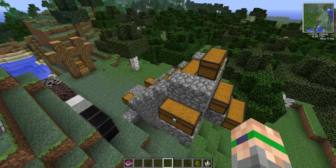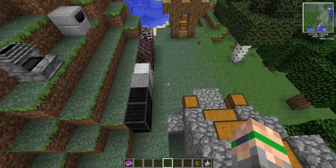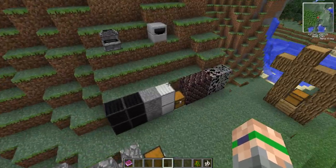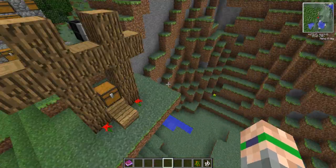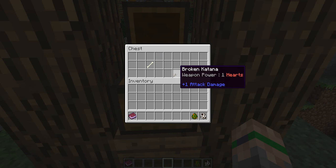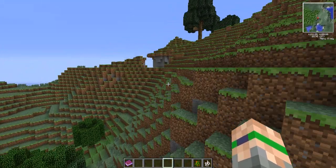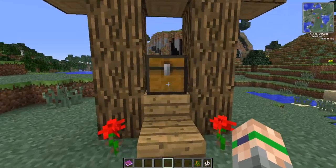That pretty much concludes it for all the weapons and armor. I'll show you guys a few more things and then that should be it for this showcase. First of all, there are some really cool structures that generate. This is the main one that's just kind of random everywhere — there's a bone, and this is where you find the broken katanas and things like that. I found a few down here in this mountain area.